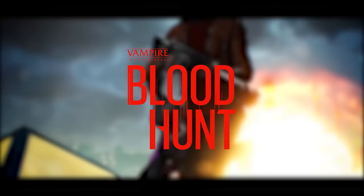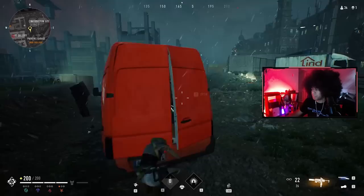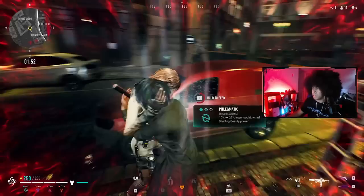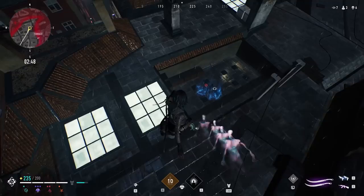If you don't know what Blood Hunt is, it's a game where you play as your own customizable vampire with awesome powers to take out other enemy vampires in the beautiful city of Prague, either solo or with a squad in the Vampire the Masquerade universe. Spawn somewhere in the city at the beginning of a match to find loot like guns and swords, mortals to feed on that give you buffs enhancing your powers or skills, and other players to fight and take out to become even stronger. As each match continues, you've got to avoid the red gas slowly pushing everyone into a final zone, leading to a crazy final fight.